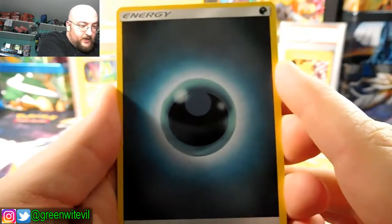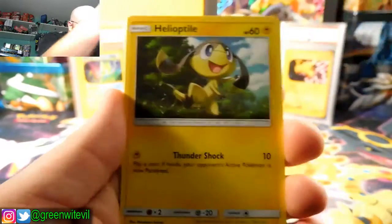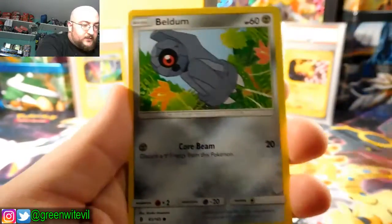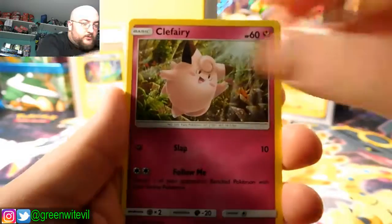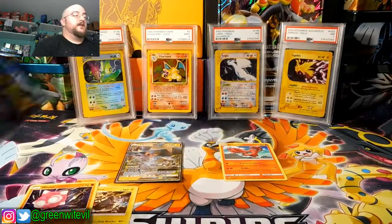Code card. Darkness Energy, Bewear, Brooklet Hill, Sliggoo, Helioptile, Beldum, Tentacool, Clefairy, Barboach, Reverse Turtonator, and a Minior Hollow. Second Hollow of the opening — interesting. Last pack, guys.